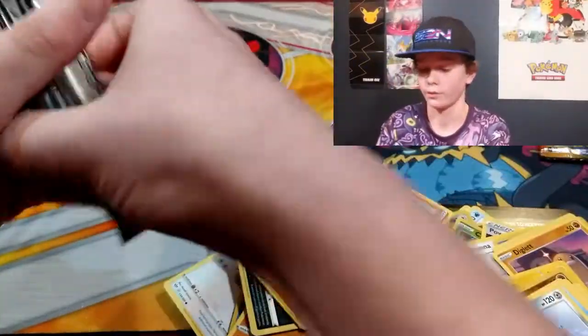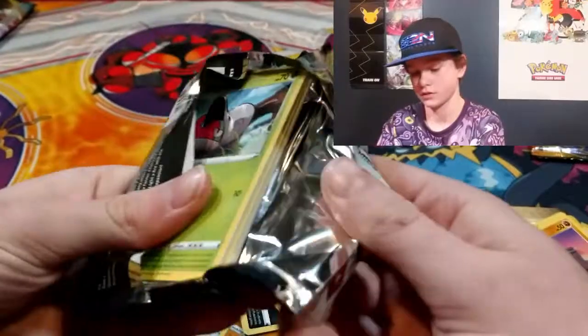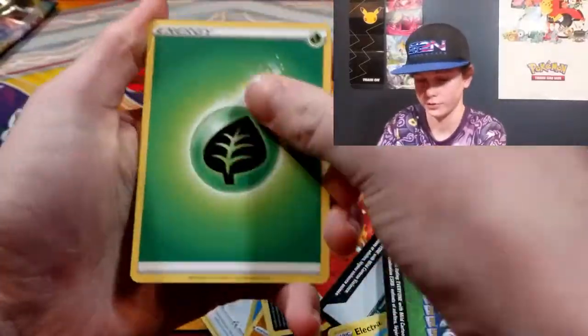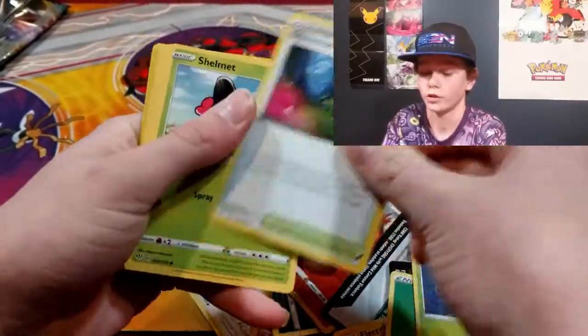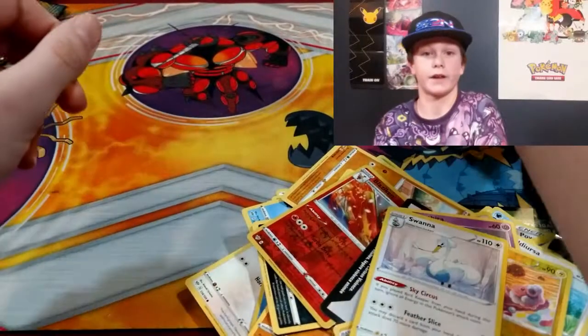Darkness Ablaze Centiskorch — let's go! Kind of just got the top of the pack. Green code card — I know Darkness Ablaze messes up with some of the cards sometimes. No tricks — Glimwood Tingle, Shaymin, Pamphlet, Hatterene, Rookidee, Caterpie, Flaaffy, and Swanna. Okay, last pack — Charizard, do it for us!